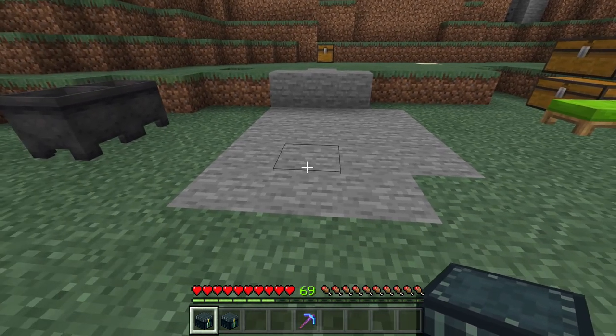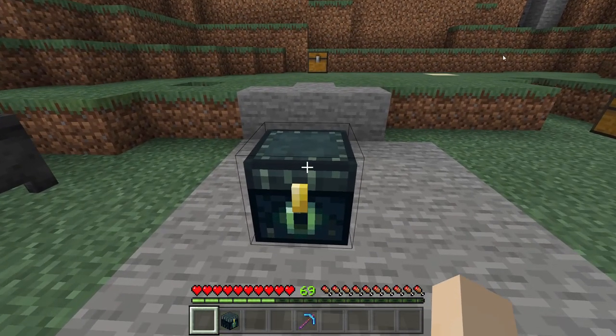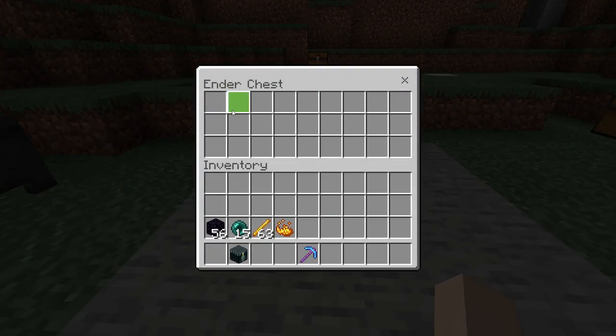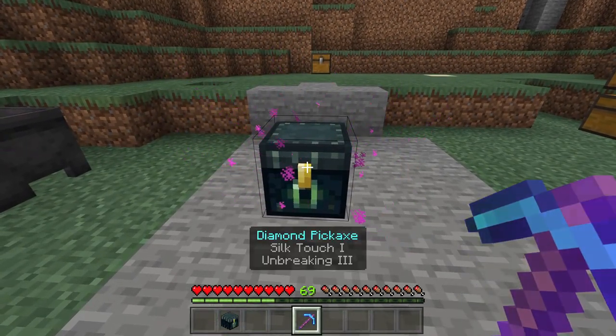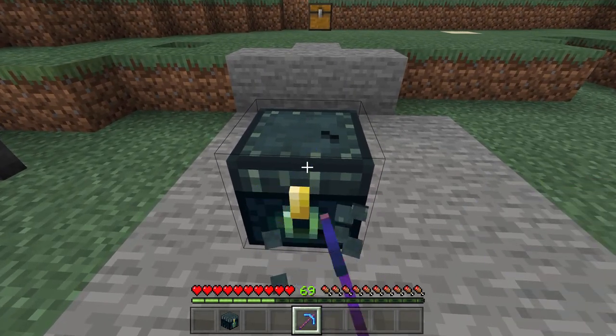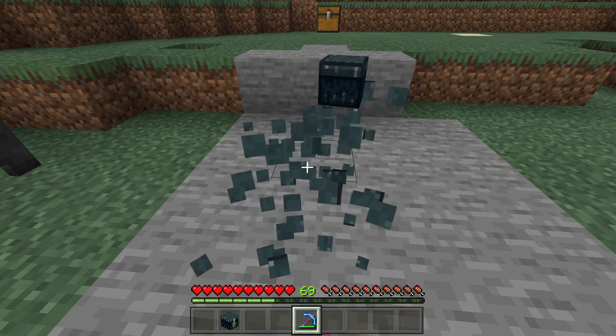Ender chests can be used in a similar way as regular chests. You can place it down — it has slots for 27 items. To pick this up, you need to use a silk touch pickaxe. It takes a little while.